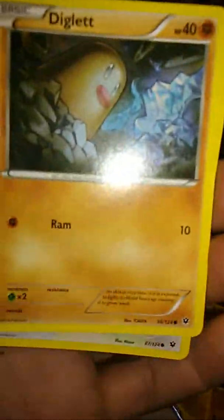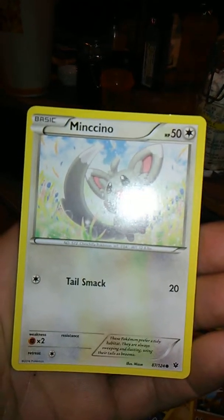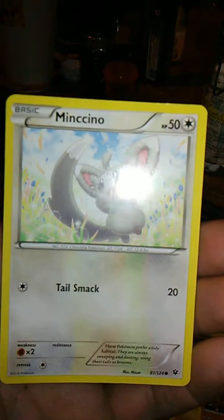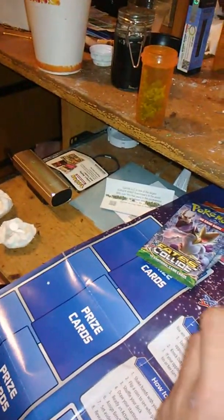And then we have a common regular Diglett and a Minccino. Only one star Pokemon in there, but at least I didn't get a ton of energies in either of these packs, which is awesome.